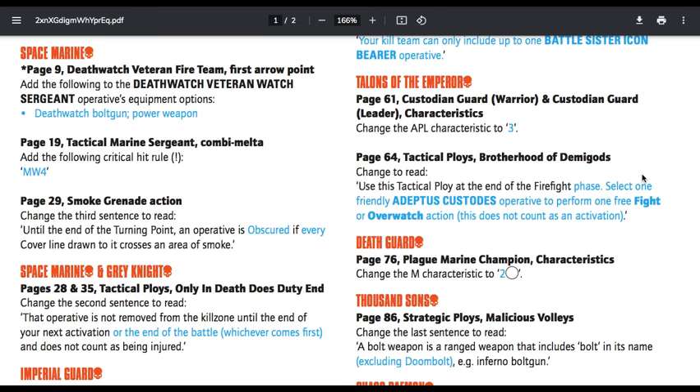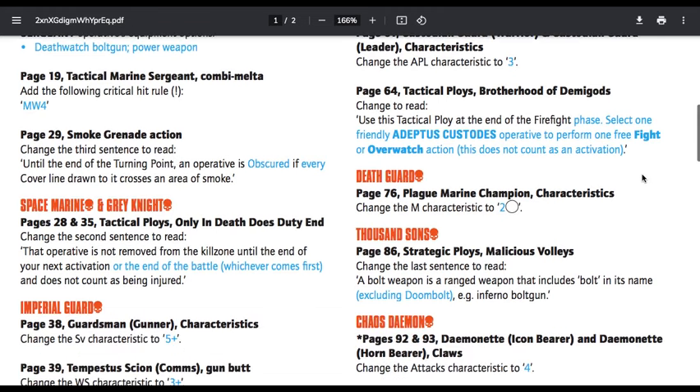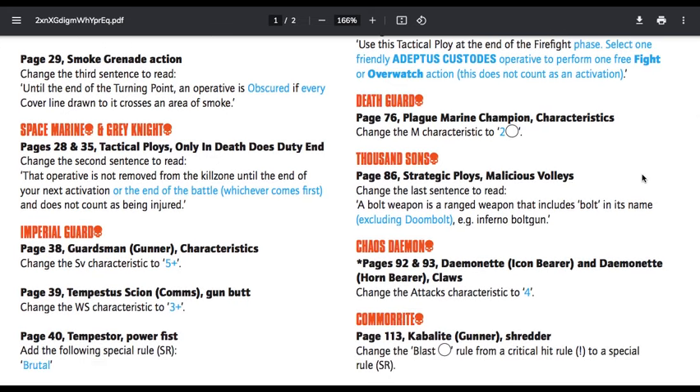Page 61, Talons of the Emperor — Custodian Guard Warrior and Custodian Guard Leader characteristic: change the APL characteristic to 3. We already knew that was coming; it was previously 4, now they're making it 3. Page 64, Tactical Ploys, Brotherhood of the Demigods — change to read: use this tactical ploy at the end of the Firefight phase. Select one friendly Adeptus Custodes operative to perform one free Fight or Overwatch action. This does not count as an activation. So now you can only use a free fight or free Overwatch action — no move actions or anything like that.